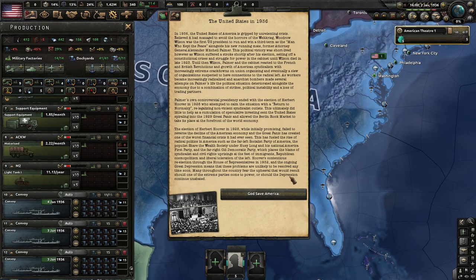The United States in 1936 is gripped by unrelenting crisis. Relieved it had managed to avoid the horrors of the Great War, Woodrow Wilson was the first U.S. president to run and win a third term as the man who kept the peace, alongside his new running mate, former Attorney General Alexander Mitchell Palmer. This political victory was short-lived. Wilson suffered a stroke shortly after his election, setting off a constitutional crisis and struggle for power in the cabinet until Wilson died in late 1923.